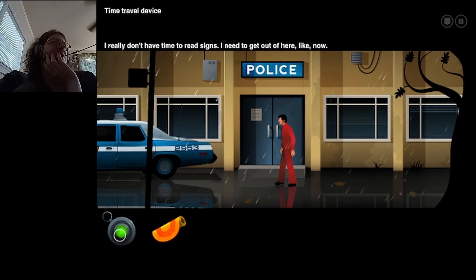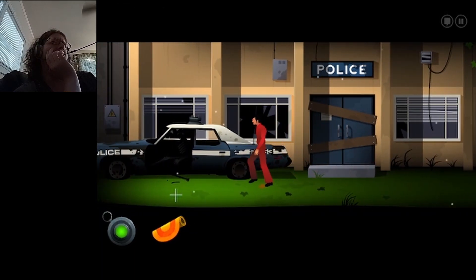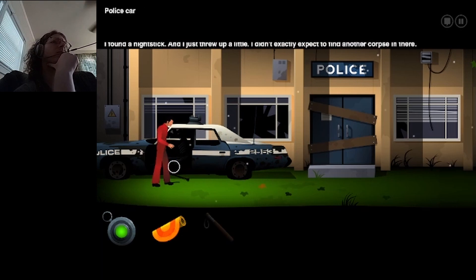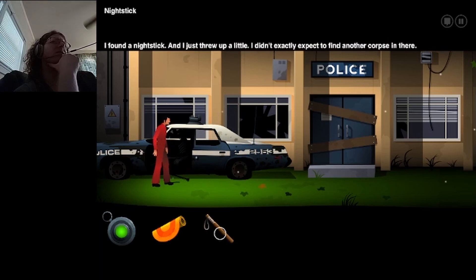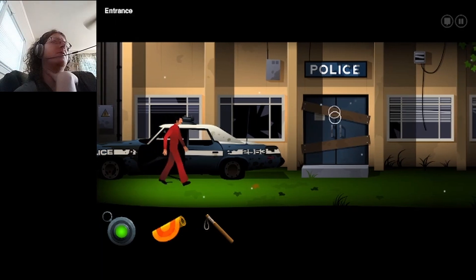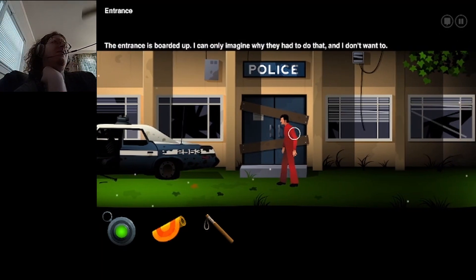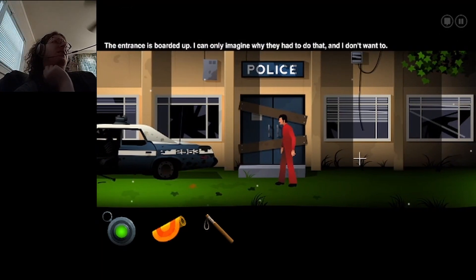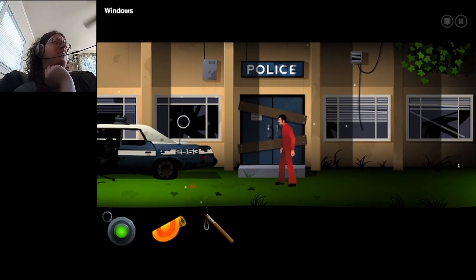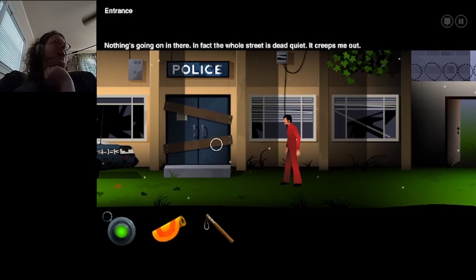Oh, a nightstick. I didn't exactly expect to find another corpse in there. I didn't even see that with the dark interior. Entrance of the police station is boarded up — why is it boarded up from the outside? It's boarded up. I can only imagine why they had to do that, and I don't want to. I'm actually very curious about that, because there were people still inside there and it's boarded up from the outside.